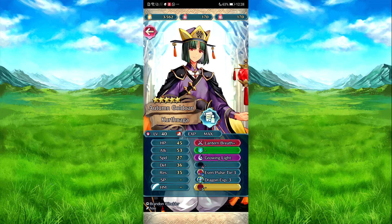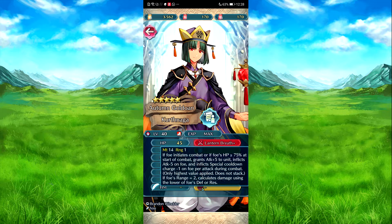Kunaga actually gives good code-drawing experience as a valuable skill. Before he needs his combat and foes — full speed — it's about 75% at the start of combat. Attack plus five to unit, and effects with attack minus five on foe, as well as effects with special colon charge minus one on foe per attack.